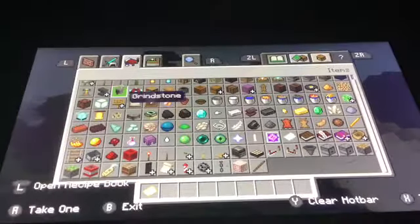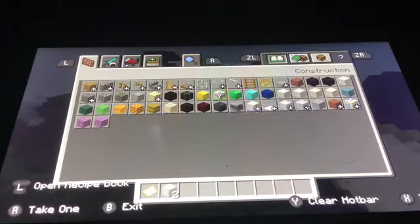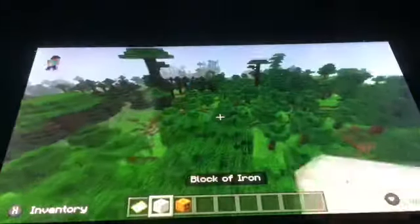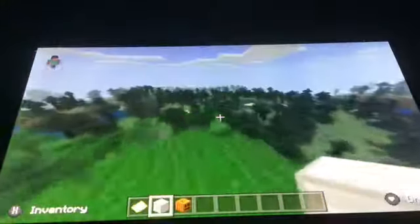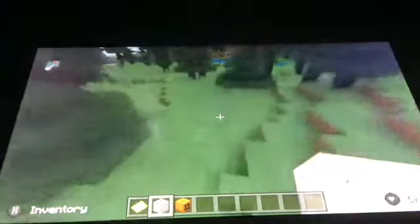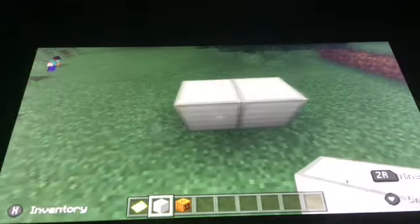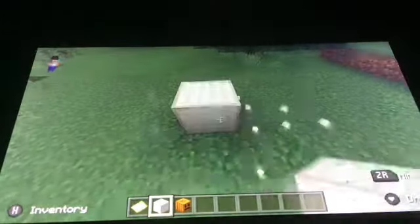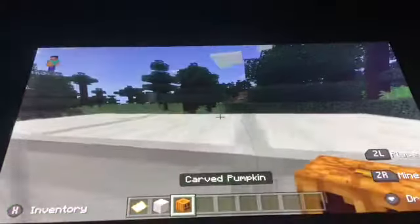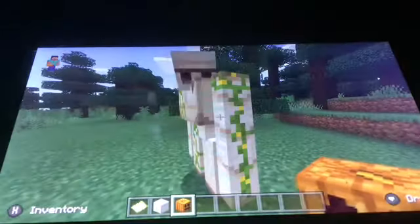What you need for this is 4 Iron blocks and 1 carved pumpkin. Where you want to spawn an Iron golem, you want to find a flat space. You want to place 1 Iron block at the bottom, 3 Iron blocks at the top, and 1 carved pumpkin here. And BAM! The Iron golem is spawned!